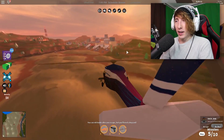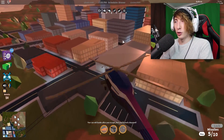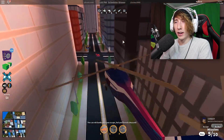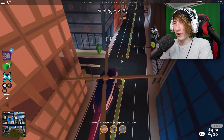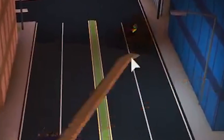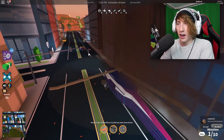Now we need to go over to the bank and see if it's open. This is a public server so the bank resets every five minutes or so. Looks like the jewelry store is open — there's a cop right there. I'm gonna shoot him with missiles. We got him, he's down! I love the missiles on the helicopter, it's super good.